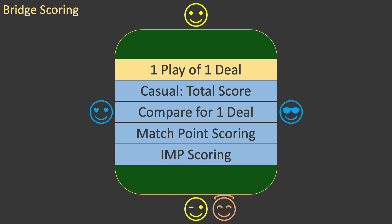In teams events, it is more common to use IMP scoring. IMP stands for International Match Points. With the increasing use of computerised scoring, it's now possible to use IMPs for pairs events also, especially in online play. IMP scoring compares your basic score with each of the other pairs who played the same cards. It assigns points based on the difference between the basic scores. The assignment is not linear — it is designed to reduce the impact of a large basic score. In a pairs event, your IMP score for the hand is the average of these assigned points. The final results are determined by totaling the IMP scores for each pair.